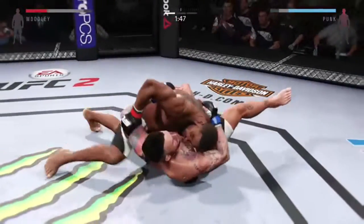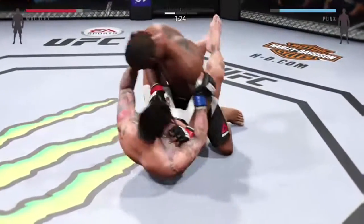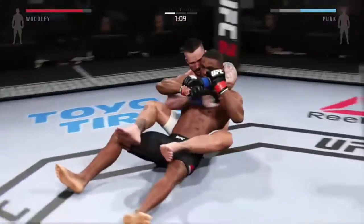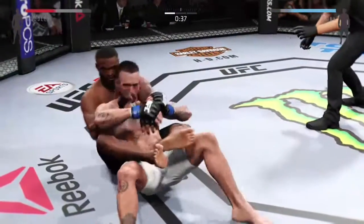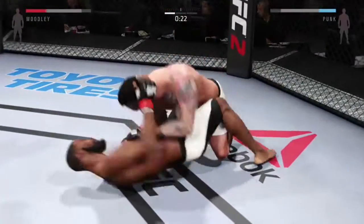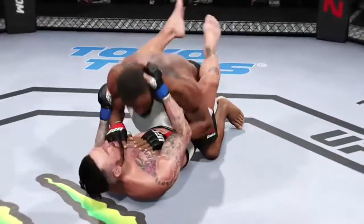Beautiful takedown. Vicious shot to the body. Into the guard. Here we go — one turn drop. We're back into half guard. There's the reversal. Full mount. Now he's in full guard — outstanding transition. Reversal and into full guard. Nice sweep, now he's in half guard. 10 seconds left in the round. He's back in full guard. That's the end of round number one.